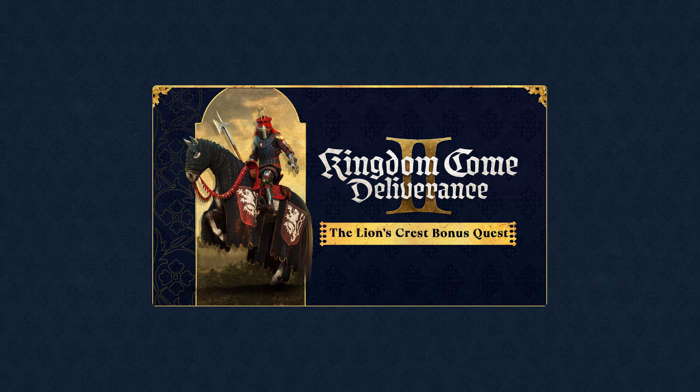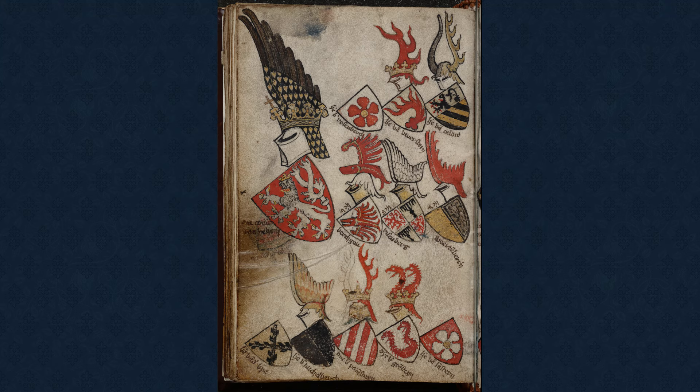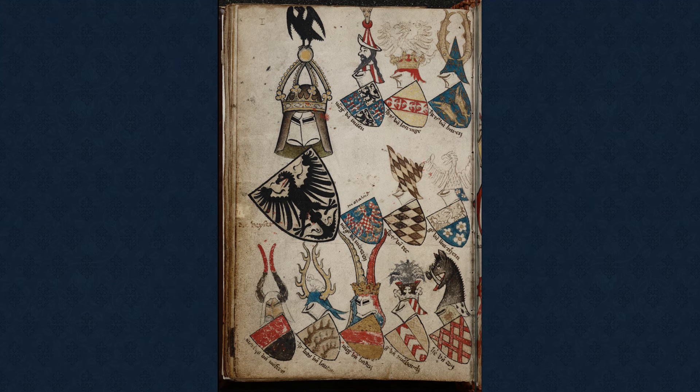During the fight, the lion's tail was split in two — this is the reason the Bohemian Lion has two tails. It is shown here as the biggest shield. If you look at the other shields, you'll find other heraldry from KCD2, such as the Rosenbergs, Burgau, and the heraldry from our old good Sir Hans Capon. This is a page from the Gelre Armorial, a medieval manuscript containing over 1,700 coats of arms, painted around the same time as the events in Kingdom Come Deliverance.